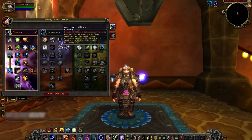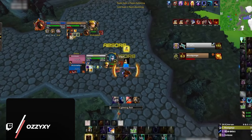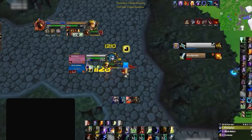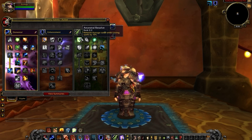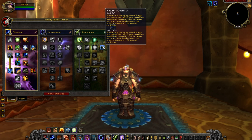You might notice that we aren't putting that many points into the Enhancement Tree and are missing out on Instant Ghost Wolf. The reality is that it's very hard to actually kite players in Cataclysm as an Elemental Shaman, making Instant Ghost Wolf a lot less valuable. Instead, we've moved these points into the Resto Tree for added defensive bulk, including 10% less damage while casting, 15% increased healing taken, and Nature's Guardian as an emergency defensive cooldown when we drop low.